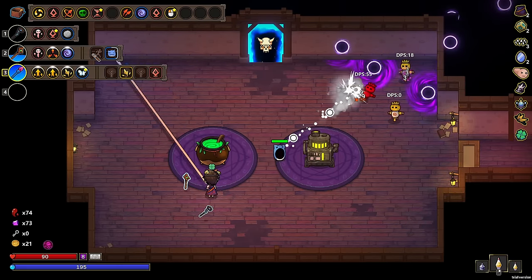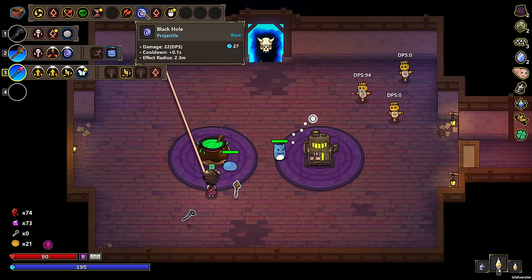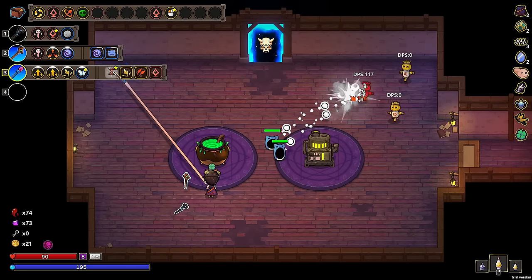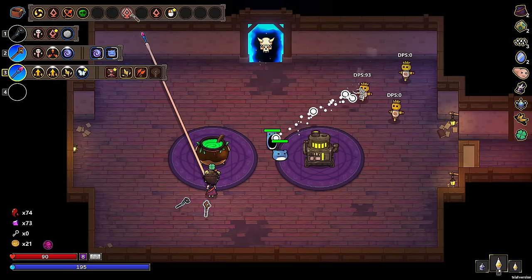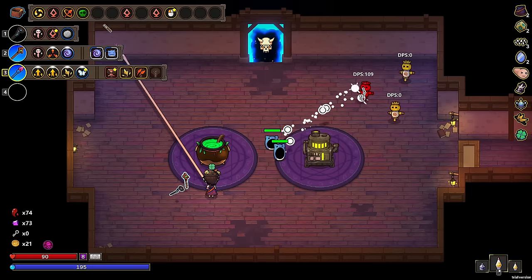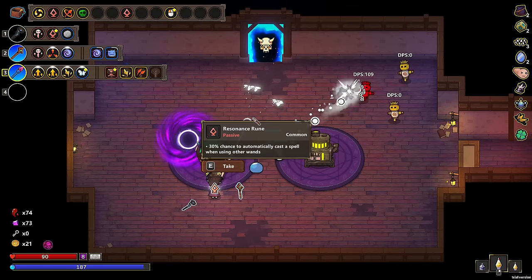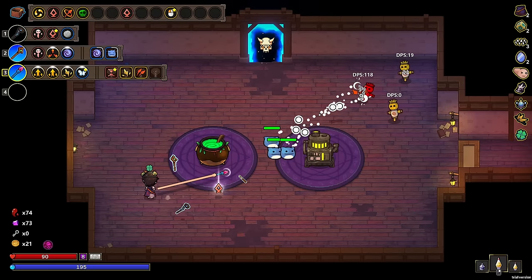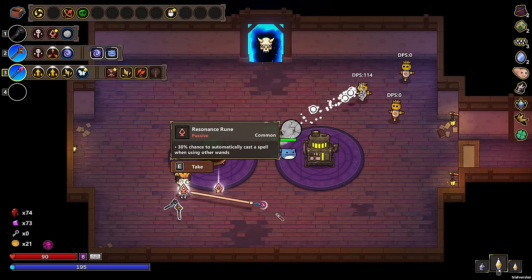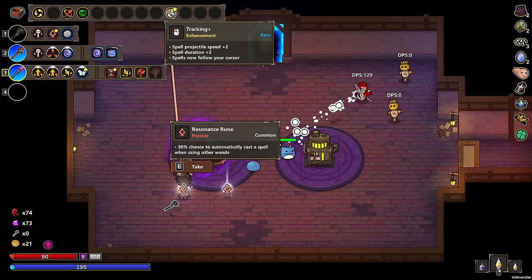We are going to re-roll a bunch of stuff right here. The black holes are doing okay, but honestly there's so many other things it could be. The two-head, I want the force cooling, I want the resonance runes — two resonance runes would be nice. I could just take them out of my inventory and re-roll the rest if I want to. So I could take this out and that out, and I can re-roll these four: orbit, penetration, venomous crystal, and tracking plus.